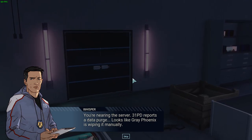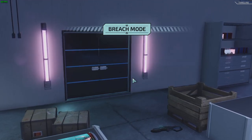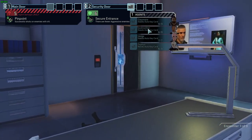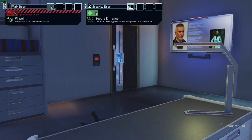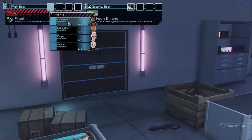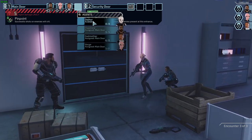You're nearing the server. The 3-1-PD reports a data purge — looks like Gray Phoenix is wiping it manually. Ready to punch a few nerds. All right, down to breach and secure entrance. I'm so glad I bought this card. Oh wait, oh, he doesn't have the key card anymore. That's too bad. Well, at least we get a pinpoint bonus so successful shots on enemies will crit. I guess we're going to go with this. Claymore will go first, then Verge second, Godmother and then Zephyr.